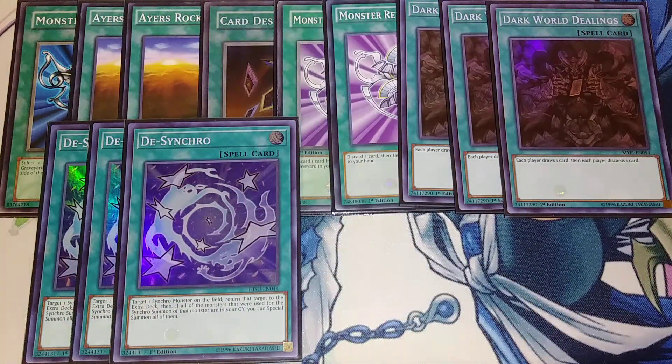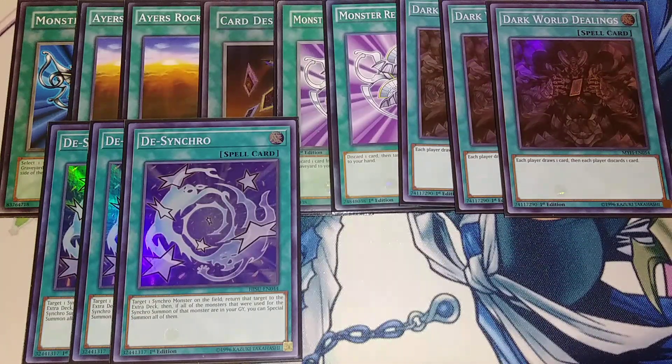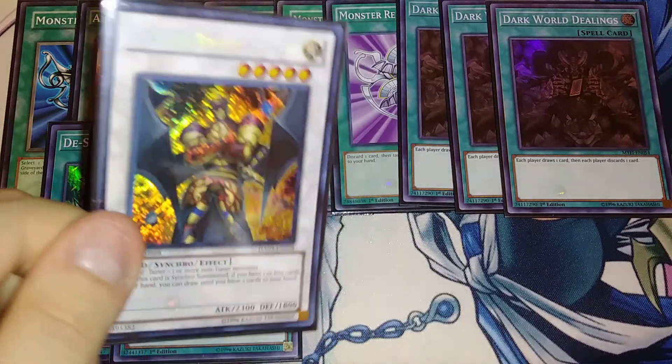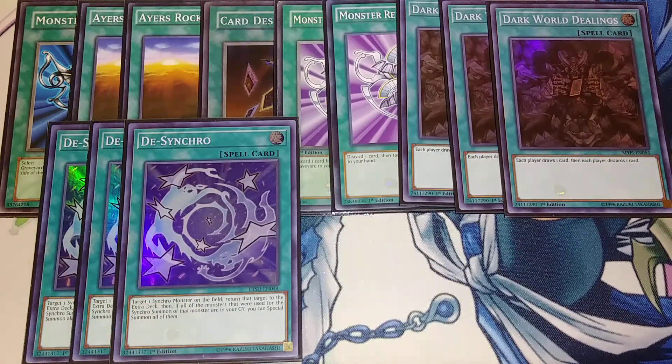Desynchro is ridiculous in this deck. If you use Chawa and Lurel together, you can synchro summon into Formula Synchron and draw a card, then use Desynchro to summon back Formula Synchron and special summon those materials back to the field. If you have Hyper Librarian on the field, you instantly draw two cards off that one synchro summon and get a plus four. We also play Fabled Ragen in the extra deck, which lets you draw until you have two cards in hand — if you draw into this, you just Desynchro it and summon it again to draw two more cards.